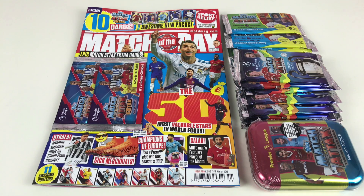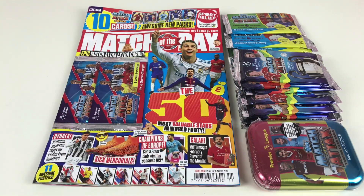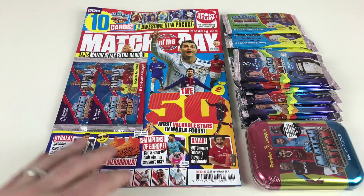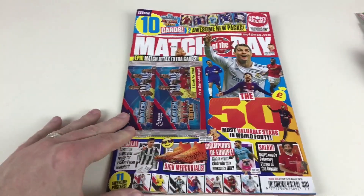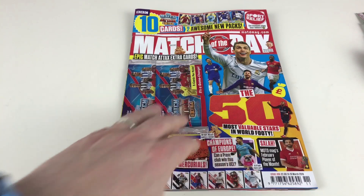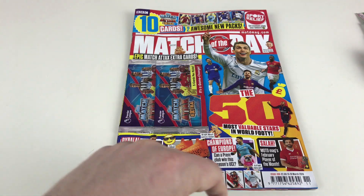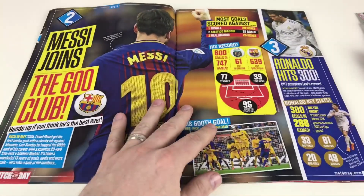I'm excited to look at these because these are some of the new cards released in a couple of days' time. So we'll open up these first — the new Match Attacks Extras 2017-2018 trading cards. They're due to launch in the shops shortly. These come courtesy of the Match Attacks magazine, great value for money at only £2.60. You get two five-card packets. Let's have a look inside the magazine first, then we'll take a look at the cards.